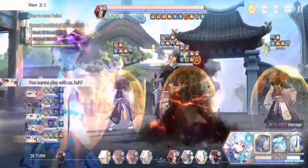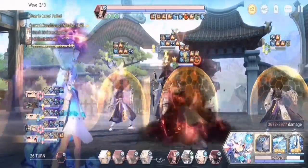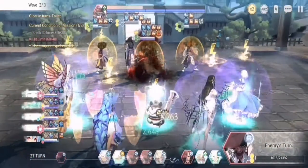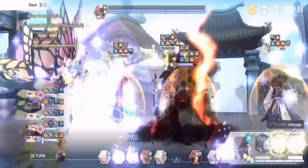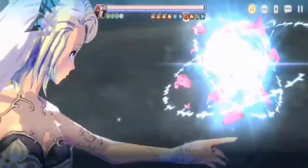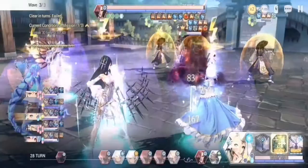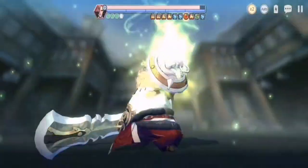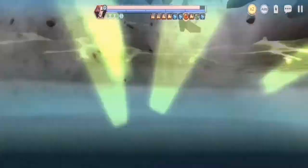Our last hero is actually very crucial to your team because she provides a lot of utility and support — it's Lepin. She gives her team heal, she revives, and she does a turn reset for a random hero including herself.